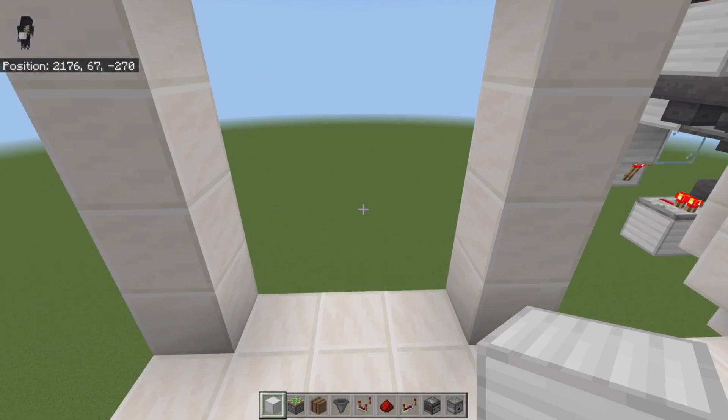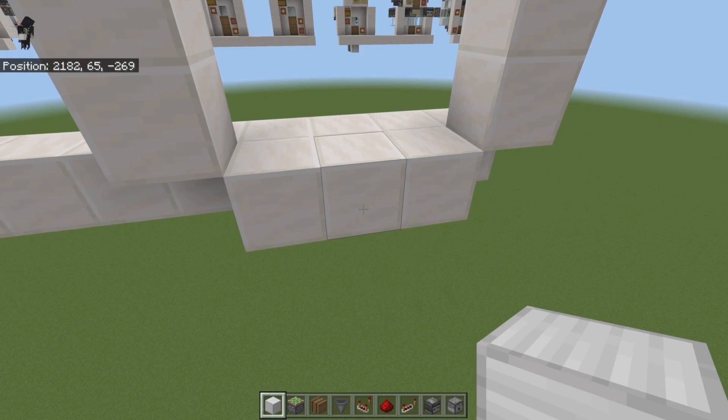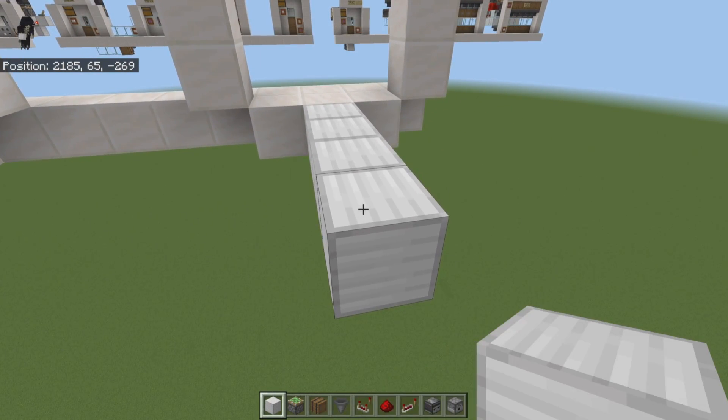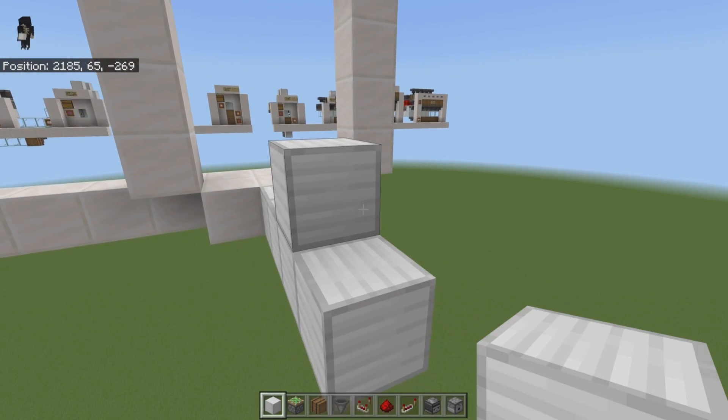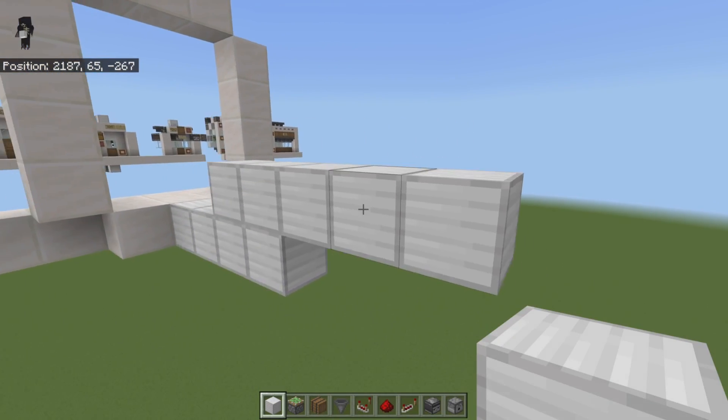A material list will be in the description. First, come to the middle and place four blocks here in the center: one, two, three, and four. Then come two blocks back and place five blocks including that starting block: one, two, three, four, and five, just like this.